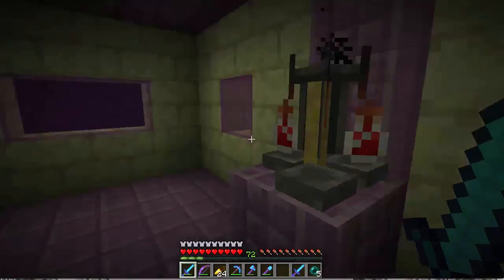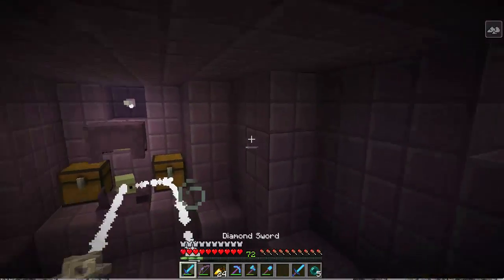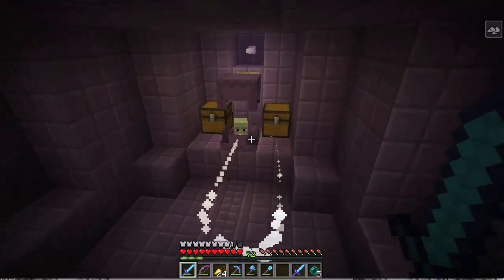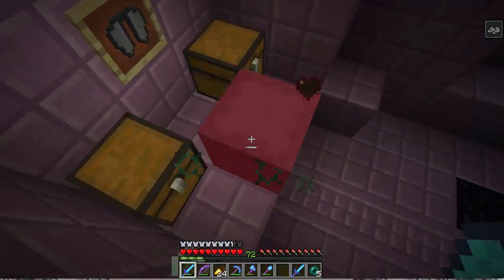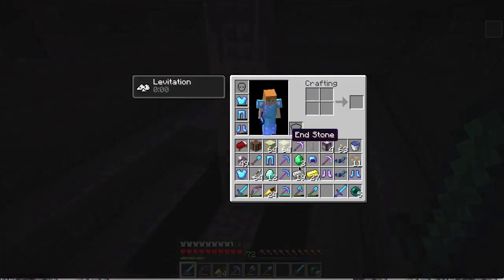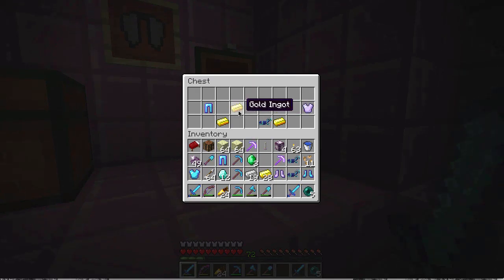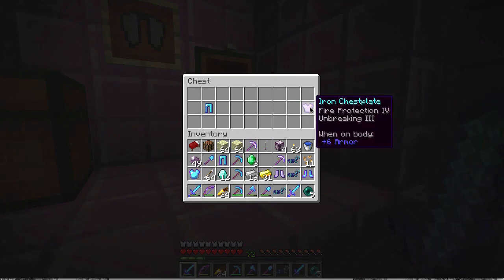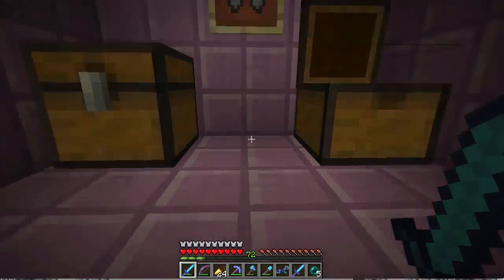We've got a brewing stand, instant health two — we'll leave that. A bunch of obsidian. My helmet broke — I wasn't even paying attention to that. Blast protection and mending — at least we've got mending. We're not getting overly great items here.